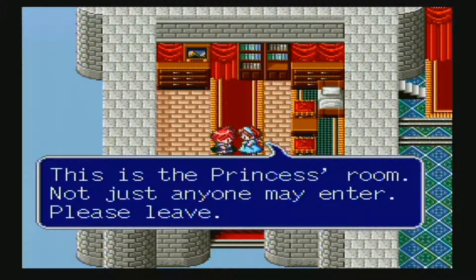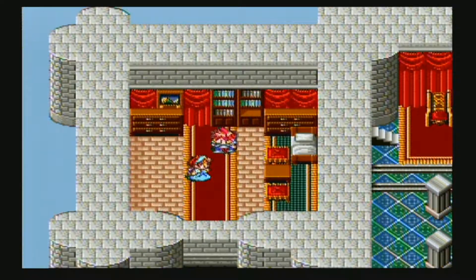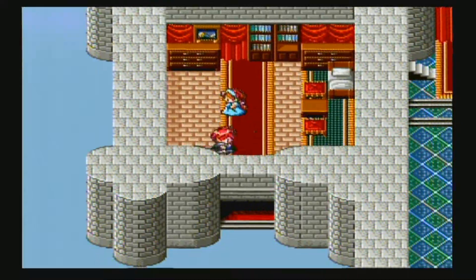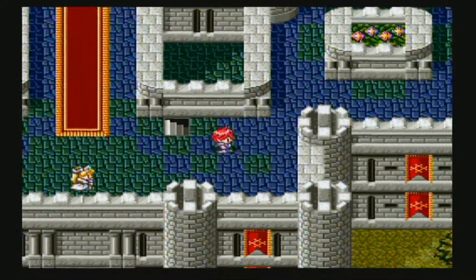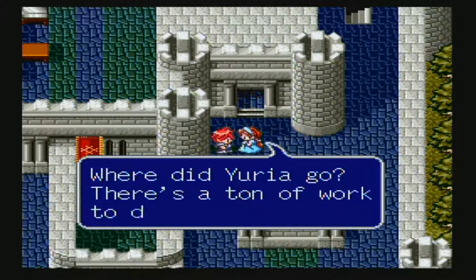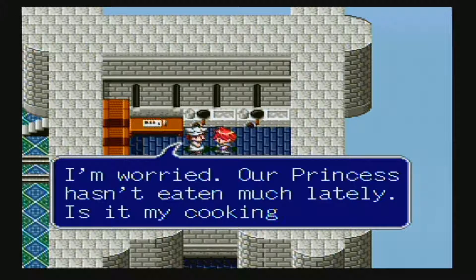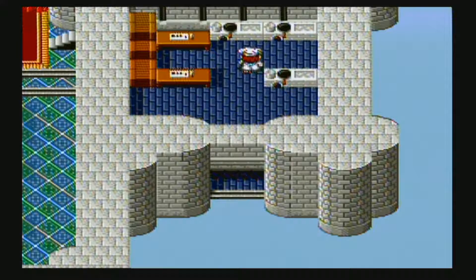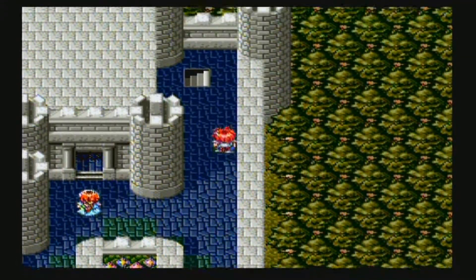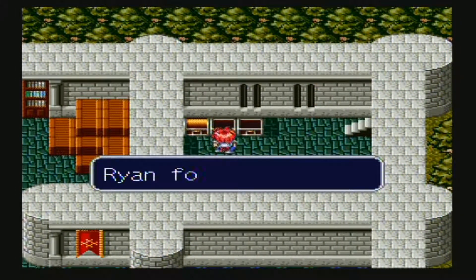This is the princess's room — not just anyone may enter, please leave. I refuse. I will take her stuffed bear. I will also take her bracelet. And then I'll leave. Where had Yuria gone? There's a ton of work to do. I feel like she's going to join my party. I'm worried — our princess hasn't eaten much lately; is it my cooking? Probably. Treasure: sweetwater, antidote, and a revive. All things I'm going to need.